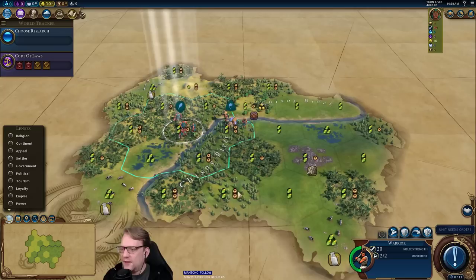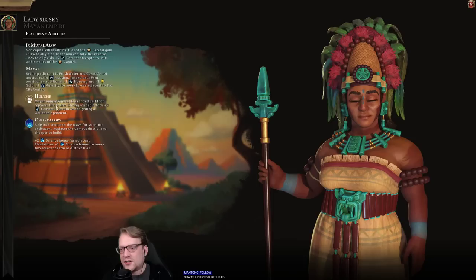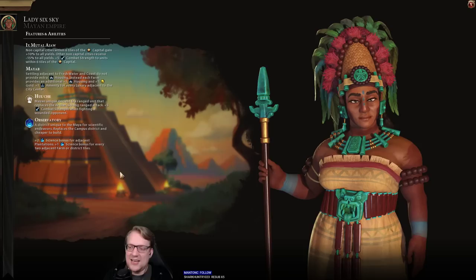Hello YouTube and welcome to the start of a brand new Let's Play for Civilization VI. I am the Game Mechanic here with you as always. Please don't get too bothered by my sound issues — I've been having issues with my setup lately, so my bad about that. But today we are playing Lady Six Sky, one of the brand new leaders in the Frontier Pass.